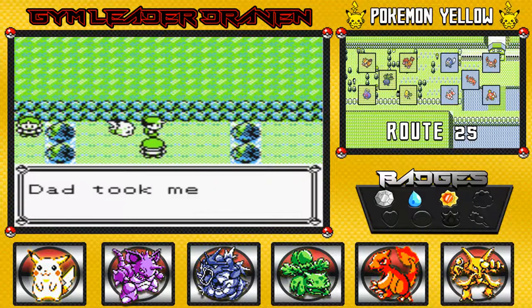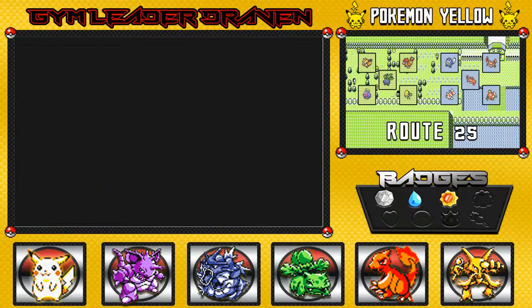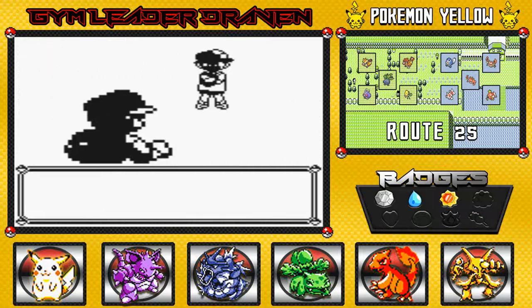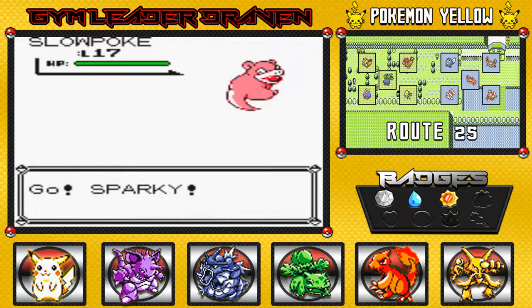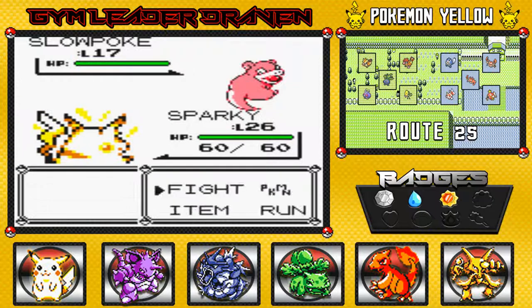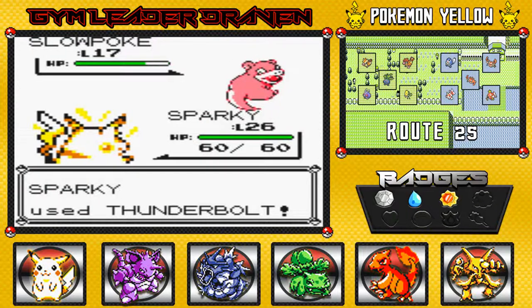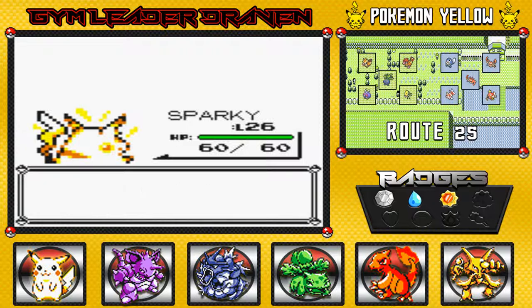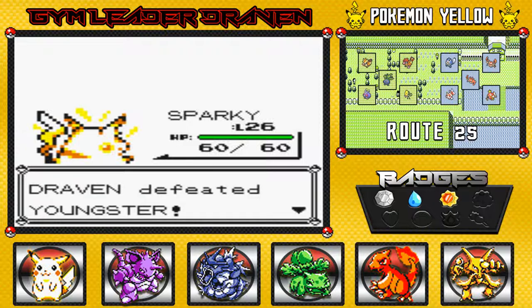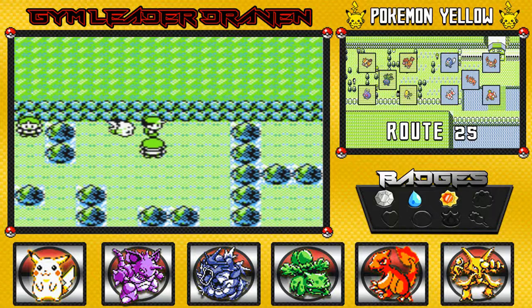He's looking at us. Let's do this — the Youngster wants to fight and he's coming out with his Slowpoke. Luckily we've got Sparky the Pikachu and we're gonna use Thunderbolt just to make things simple. Look at that — finish that off. That was easy, so simple. I'm glad I saved this for last.